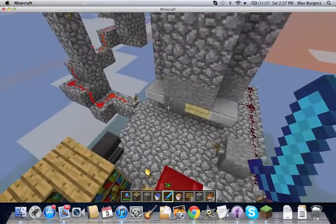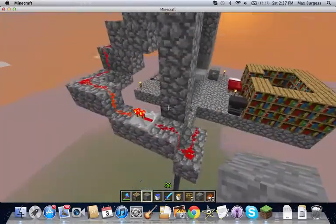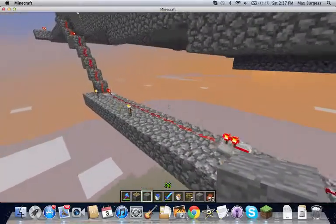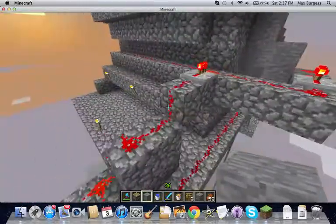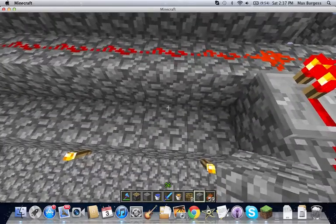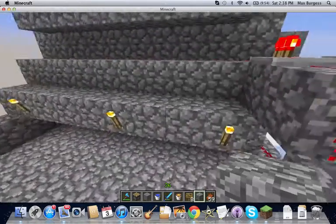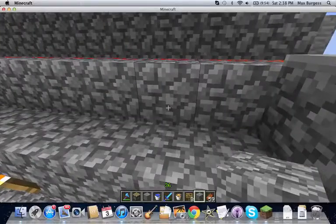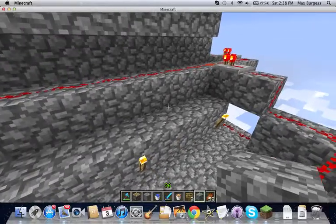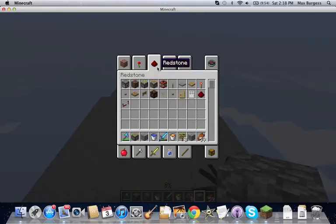The reason I wanted to build this is it's a very simple design, though it takes a lot of blocks to make. The lever right now has the pistons closed — it comes up here this way, over here, and right here are the pistons. There's water right here. The pistons are currently extended, blocking the water, and when I turn off the signal they come up and the water flows down. I didn't put torches up here — let me do that real quick.